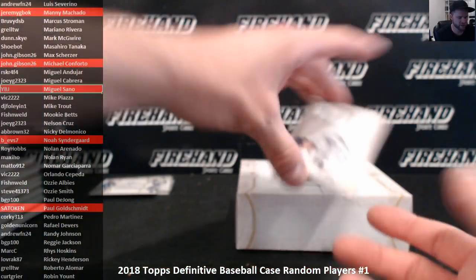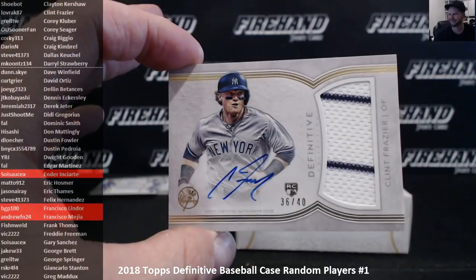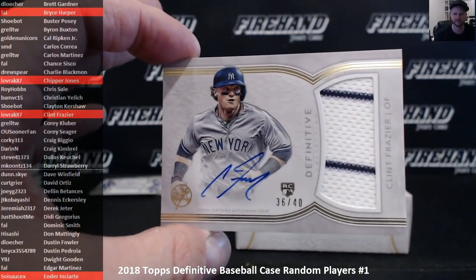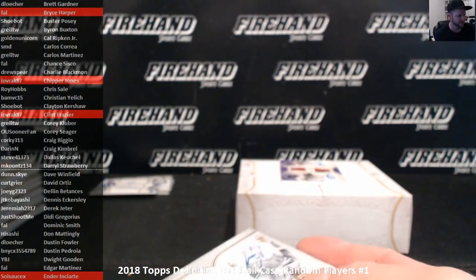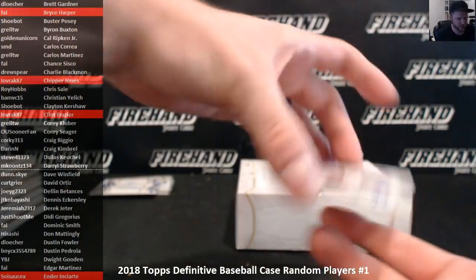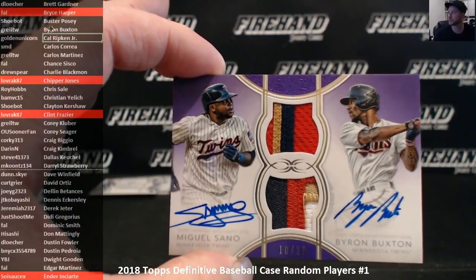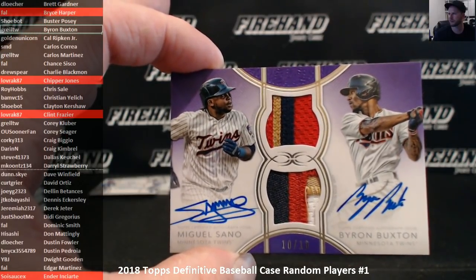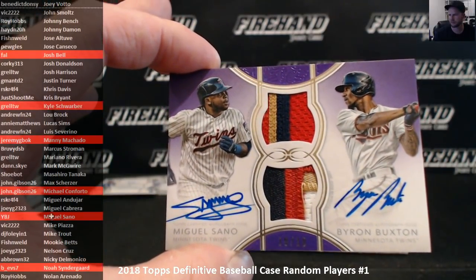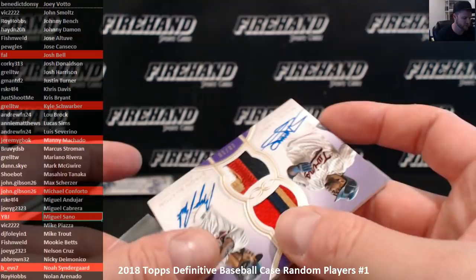Miguel Sano jumbo jersey auto, 18 out of 25 — YBJ gets Miguel Sano. Clint Frazier rookie auto jersey, 36 out of 40 — Loverk87 gets Frazier. And another duel — this one has two patches — a purple dual patch auto of Sano and Buxton, 10 out of 10. Byron Buxton is Grail TW. So we have four duels to randomize.